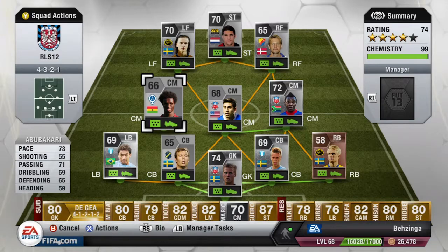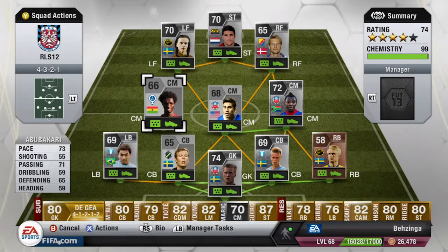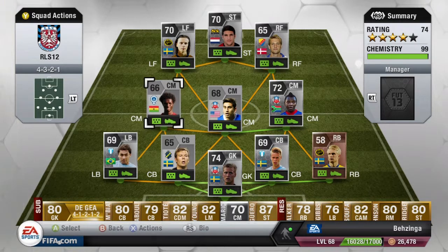Moving over to the left center mid for the team, we do have Abu Bakari — 73 pace and 71 passing being this guy's standout stats, and all in all a pretty good player to play with. If you're wondering why it says I've only played three games, it's because I do play on my stream and against friends every now and then as well and they don't count towards the record. Abu Bakari was a fantastic center mid for the team.